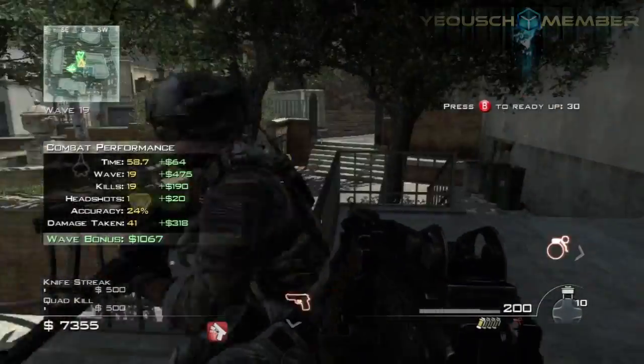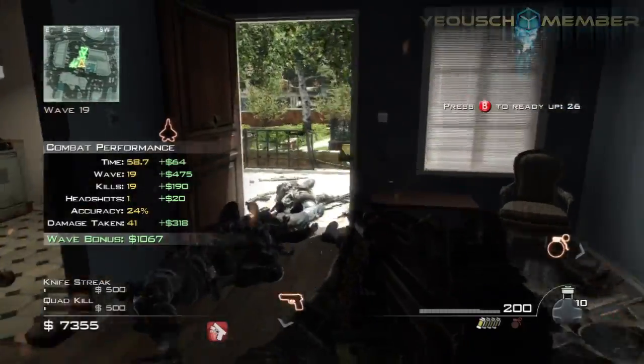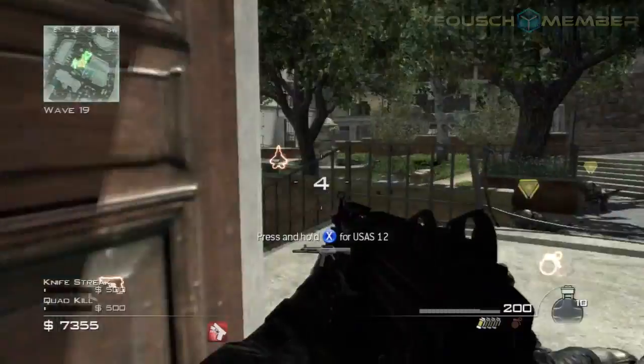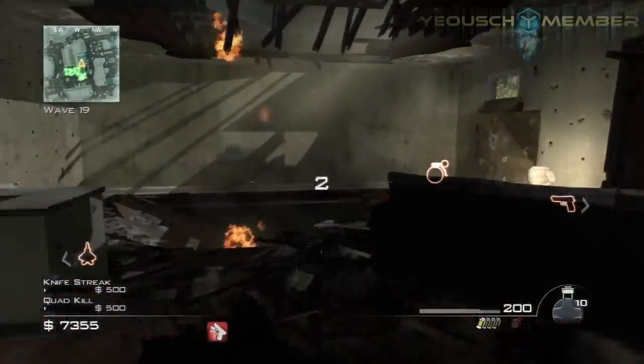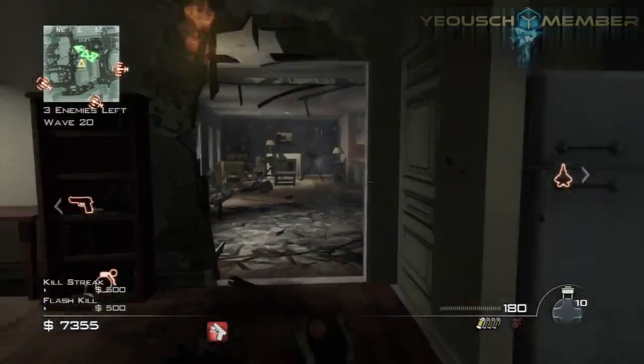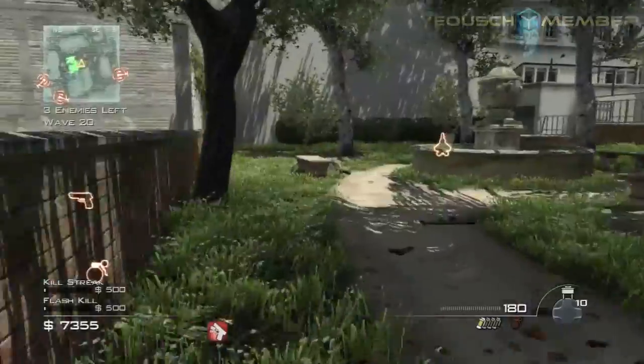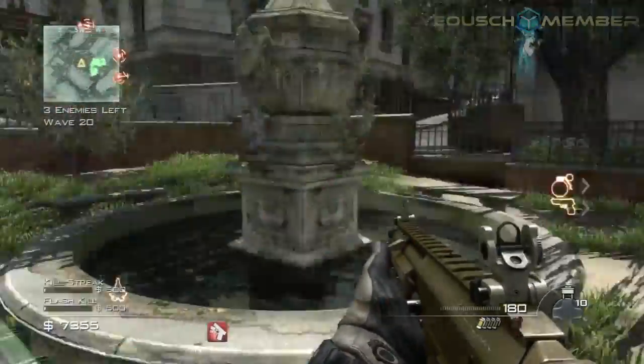What's going on guys, MrVirusFenem here with a quick tutorial on how to take out 3 juggernauts when you play in survival mode. This map is Resistance, I'm up to wave 20 — or level 20, whatever you want to call it. I'm currently level 35 or something like that.